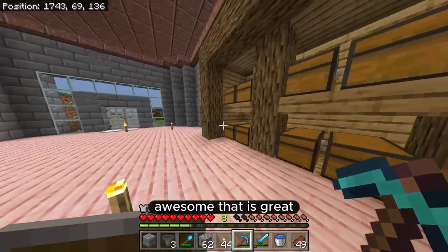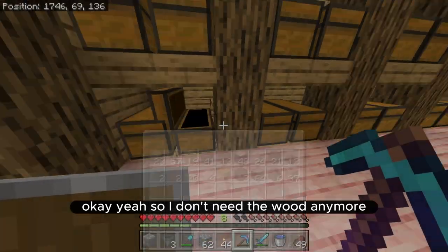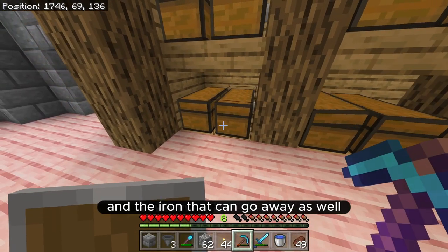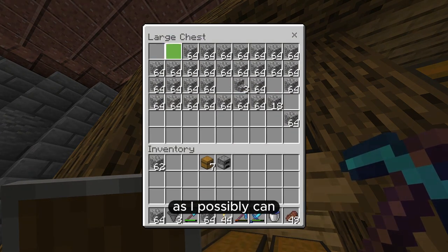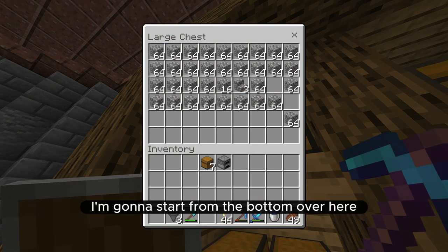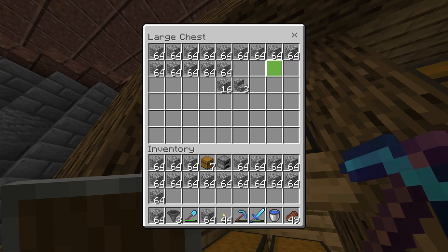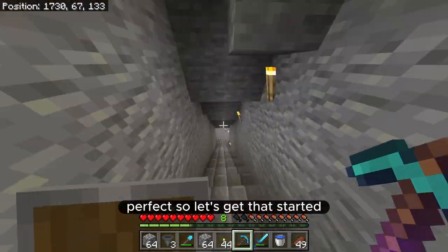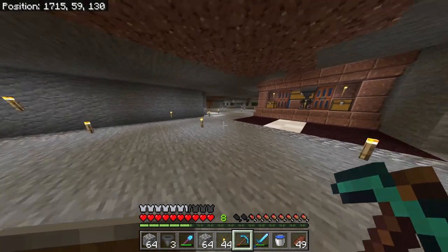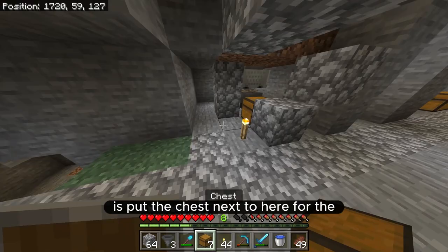Then I'll need one furnace for now and can expand in the future, and of course I'll need cobblestone. Now I finally have a garbage can so I can throw these old shears away - boom, shears gone, awesome! I don't need the wood anymore, and the iron can go away as well. I'm going to bring down as much cobblestone as I possibly can, starting from the bottom over here. The first thing I need to do is put the chest next to here for the wool farm, that way I'm going to get a lot of wool.